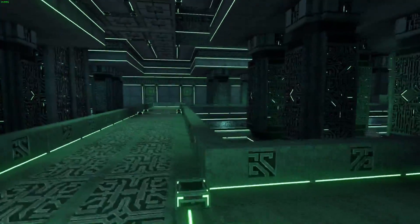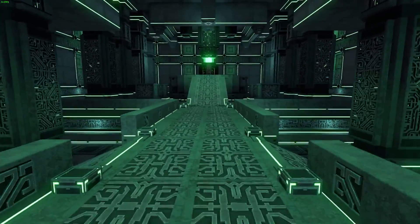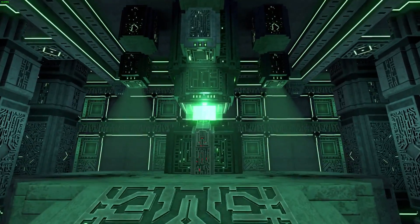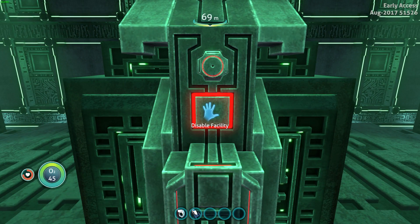So we're gonna head into the gun and head through the room, go down the corridor. As you can see, I think they've added red to the column where you put your hand in. I'll let you watch this - it's also red there as well.